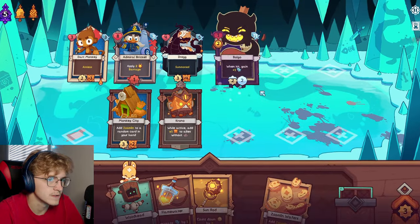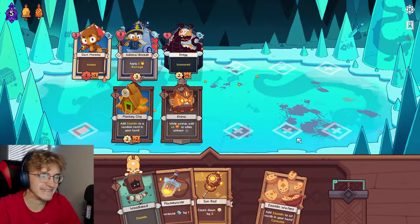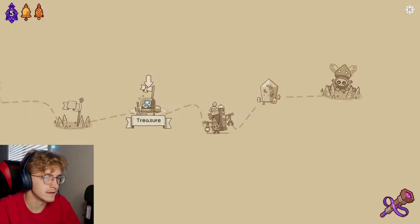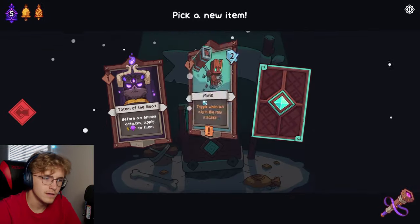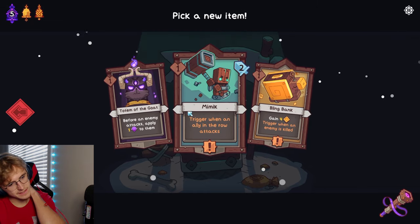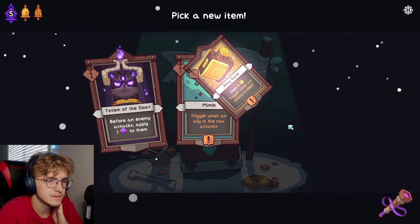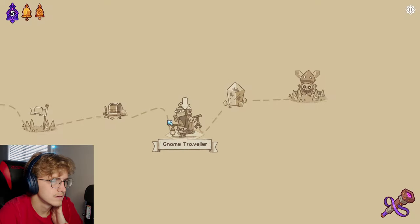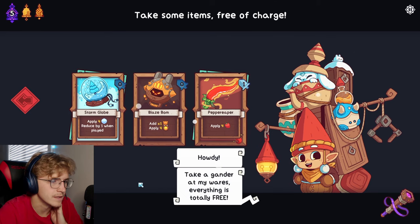Oh, that almost killed him. Little easy, little bit easy. Let's see how far we can get before I've got to go to work. Bling Bank - I don't know, I can't... these are all totems, those don't need or have an enemy tag. We're just gonna do the Bling Bank, I don't care. Huh, okay wait - this is actually interesting.